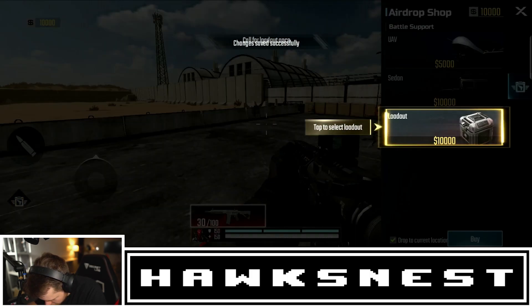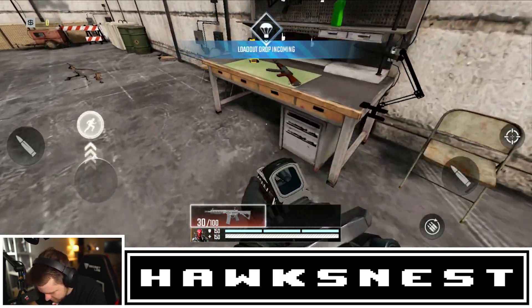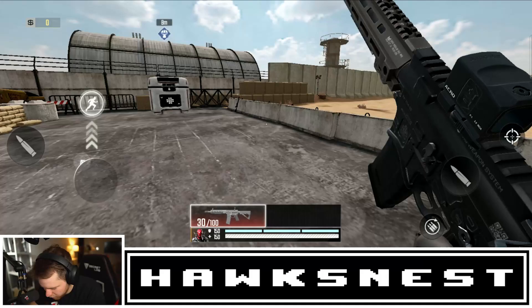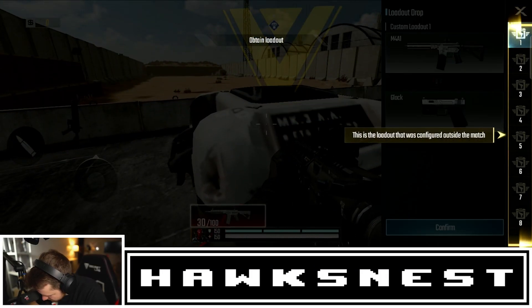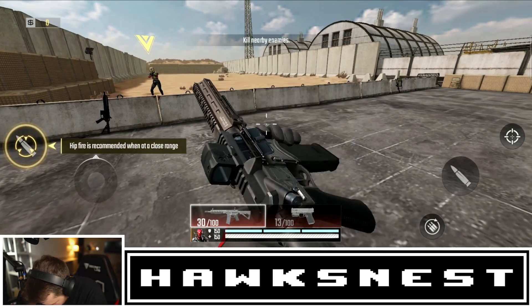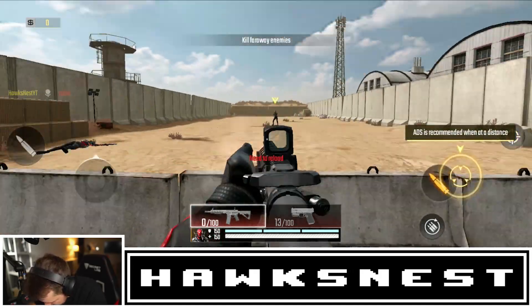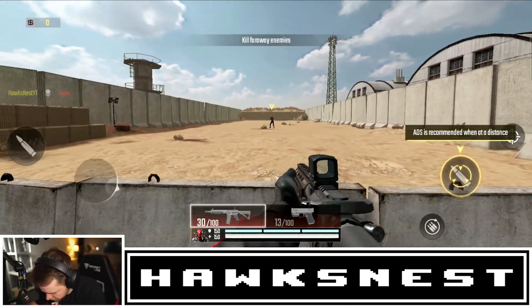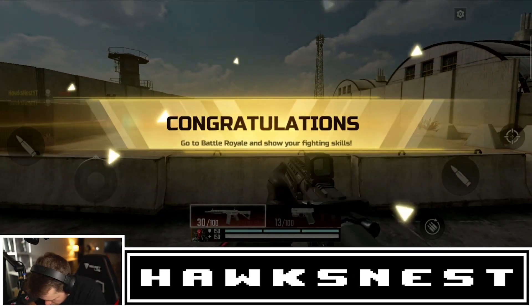We can call in tactical support and drop the loadout and buy it. It seems like you don't have to go to a buy station — I'm not sure if you can buy from wherever you are. There's the hipfire button, hipfire is pretty tight, and ADS is there too. The button layout right now is a two-finger HUD so I'll need to change that to four-finger.